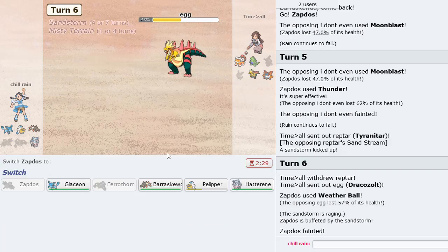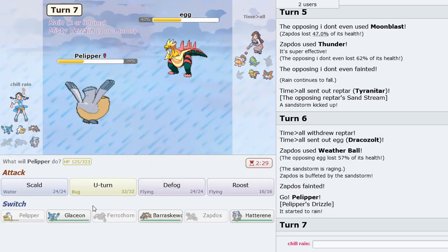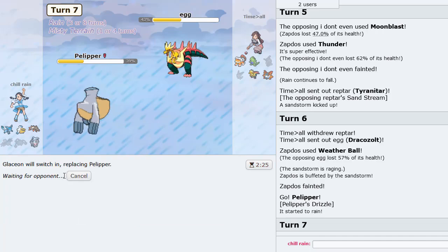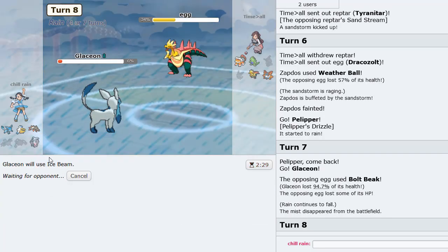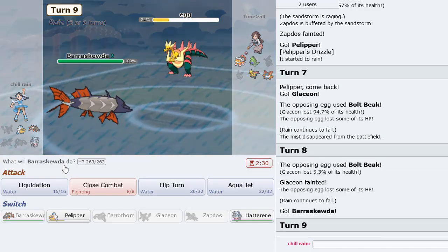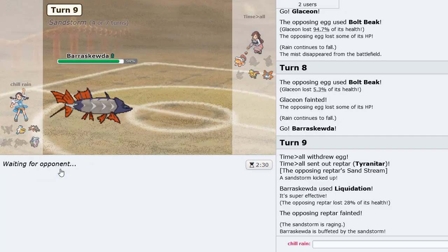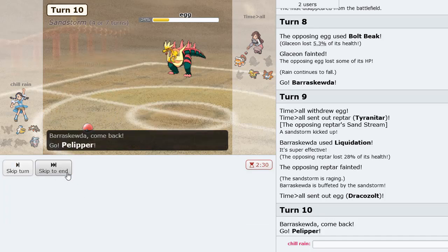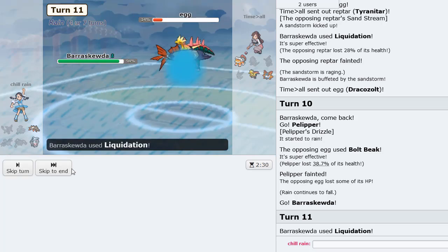Weather Ball for some damage. Now we go into Pelipper to get the rain up. I think we have to go Glaceon here and get the sack — I'll Weather Ball in case he switches, but he doesn't so that's good. Let me just Liquidate this. He sacks Tyranitar and then I think we can win the game by going Pelipper.